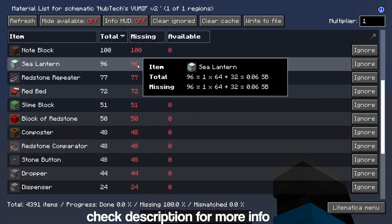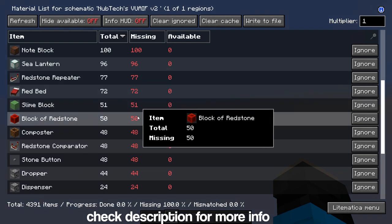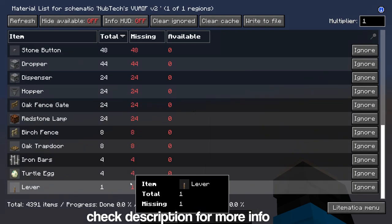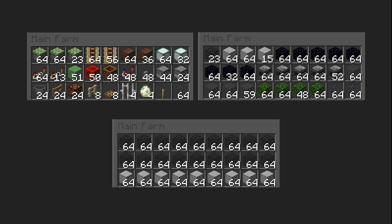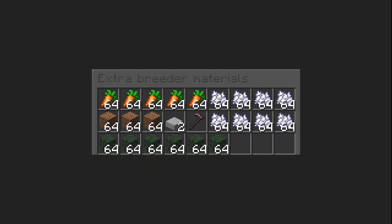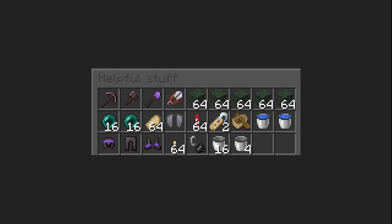You can use any colored glass and any solid block instead of smooth stone. The grey glass is for a platform just below bed level for viewing and helps a lot when loading the villagers. You will also need 20 buckets and 1 flint and steel. These are the same materials packed into shulker boxes. Here are the materials needed for the nether side, which will also self-hear the farm. In addition to this, here are some items that will help you when building.